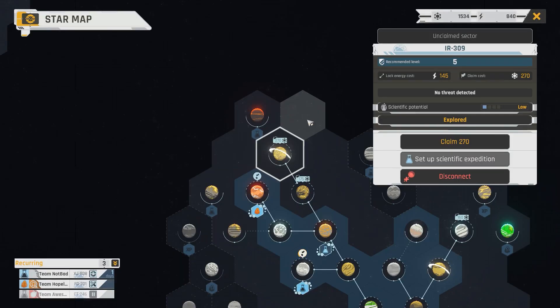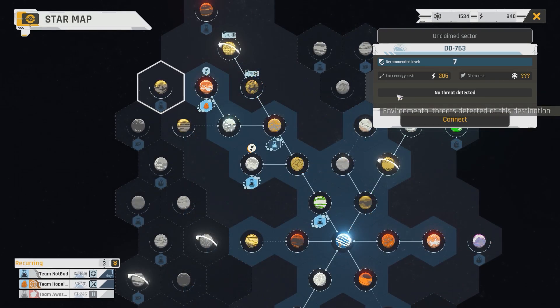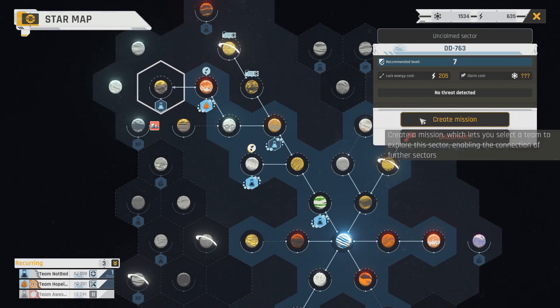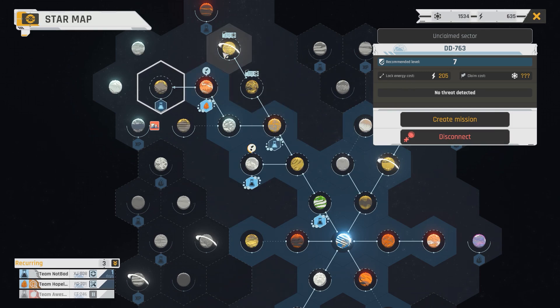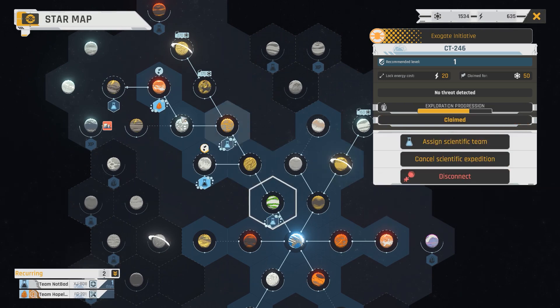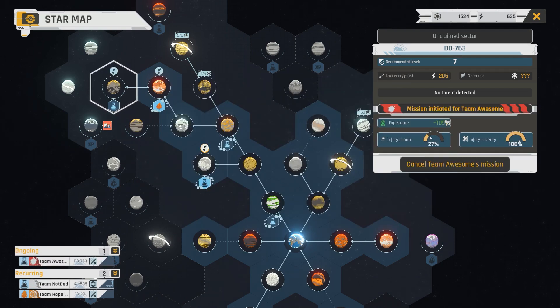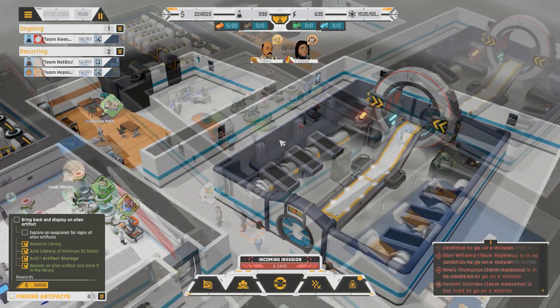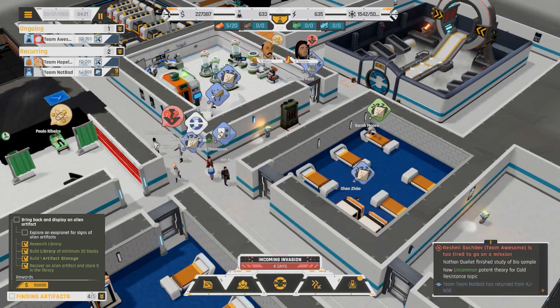I want to find something where Team Awesome can go out and get an artifact of some sort. We can get over here for 205 energy, which we've got, and I'm going to create a mission with Team Awesome. Unassign the scientific team from the other mission and then create a mission with Team Awesome. Start their mission when they're rested up. How are the patents going? Rush Me's still typing away at that.